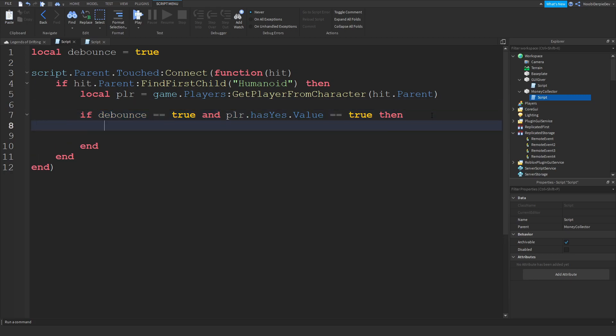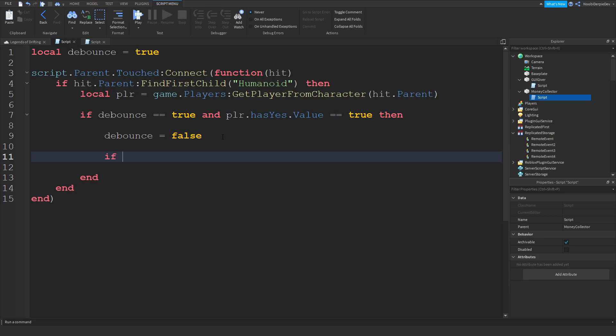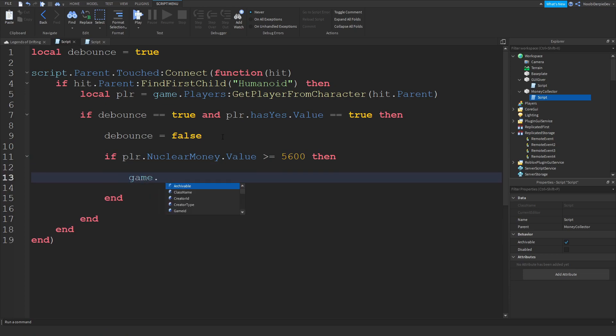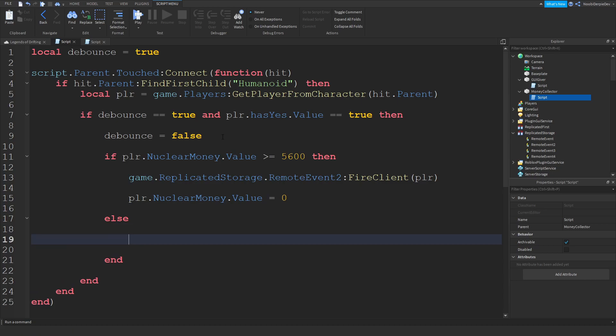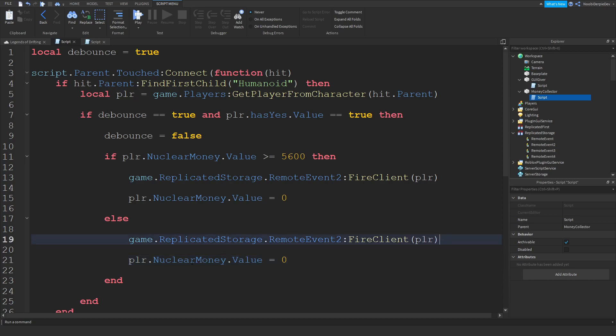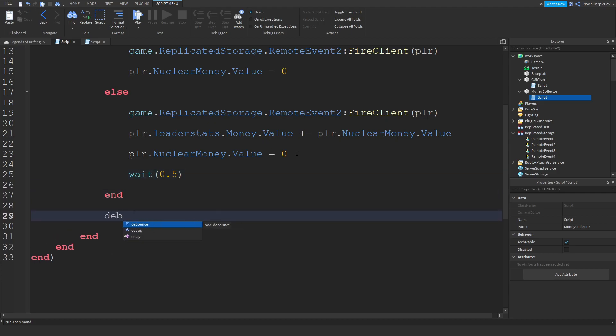So if plr.HasYes.Value == true — if the debounce is true and you have money — then set debounce to false. Now type: if plr.NuclearMoney.Value > 5600 — so if your money is above the anti-detection threshold — then game.ReplicatedStorage.RemoteEvent2:FireClient(plr) and set plr.NuclearMoney.Value = 0. Else — if it's below 5600 — do plr.leaderstats.Money.Value += plr.NuclearMoney.Value, then wait 0.5 and set debounce = true. That's the entire script done for this part.